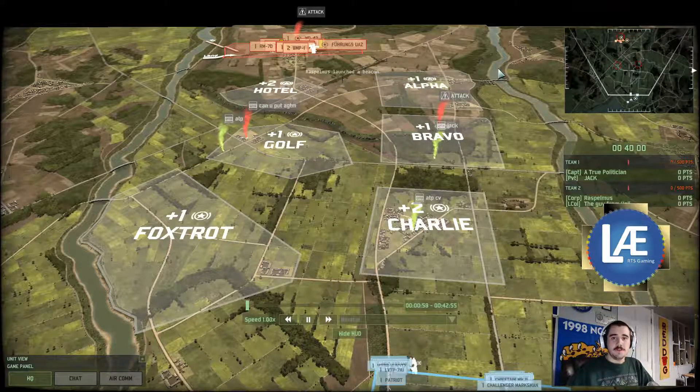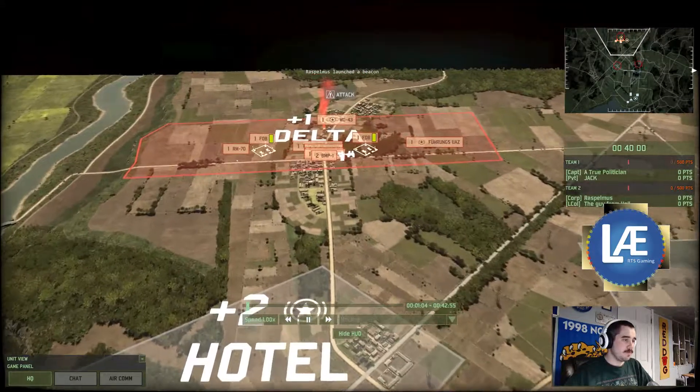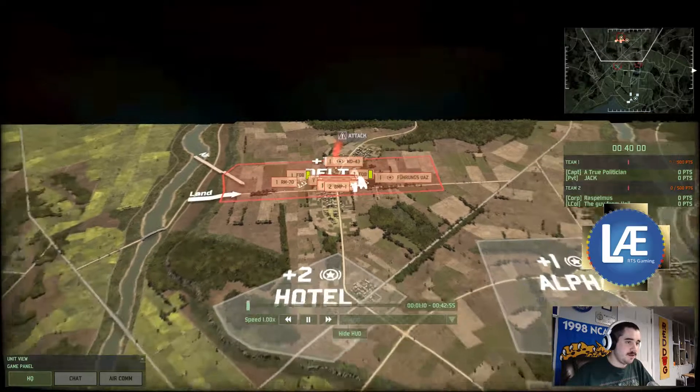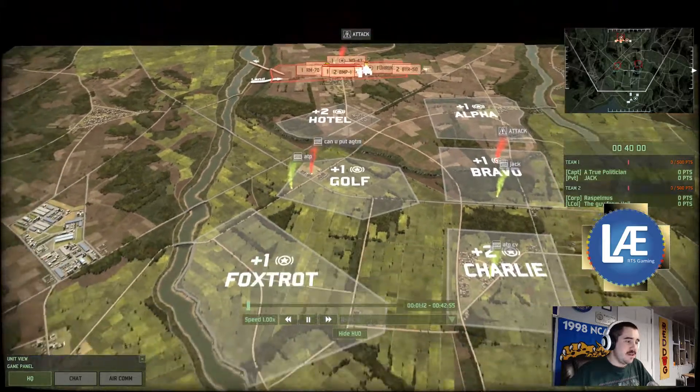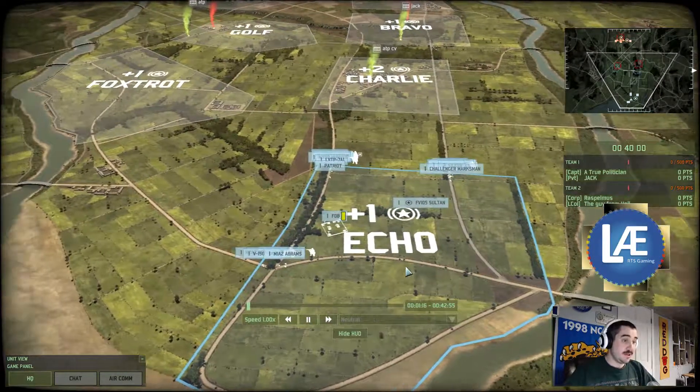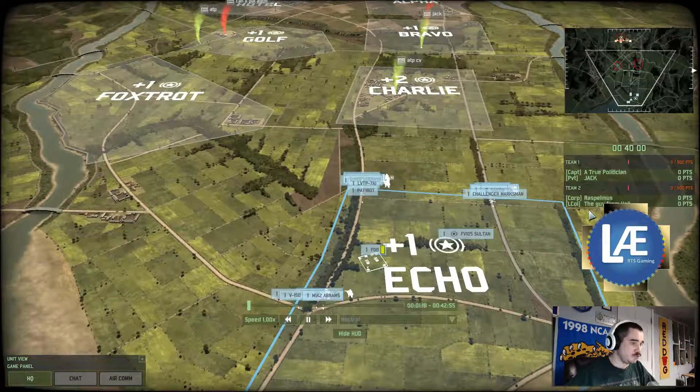Hello everybody, Lord Adrian here with another Wargame: Red Dragon replay. Spot on the top side as the red four players we have Ramps and the Guy from Holland, and spot on the bottom side as our blue four players we have A True Politician and Jack.